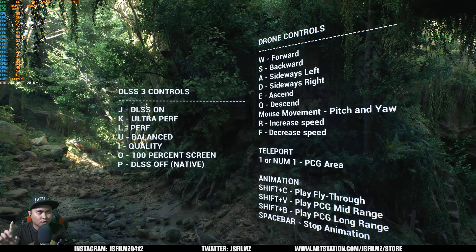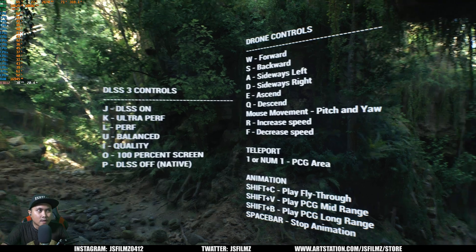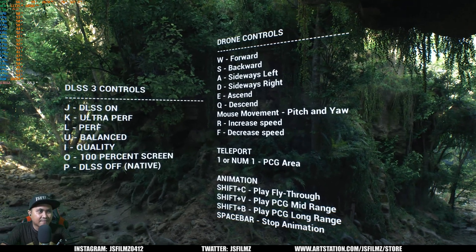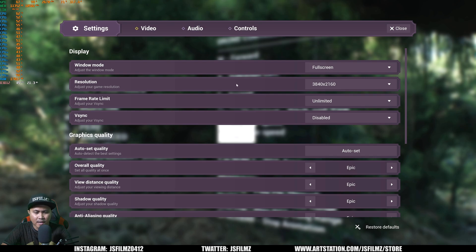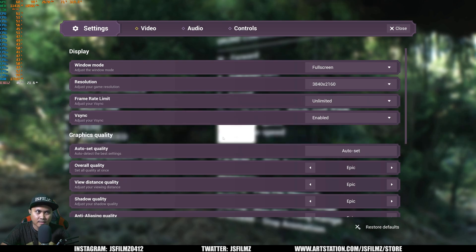First things first, I added the controls on the left. J is DLSS turned on, K is ultra performance, performance, balance, quality, and then O is going to be DLSS on with 100% screen percentage. P is going to be DLSS off. Additionally, if you press F10 I have the stylized blueprint — the only thing that works is the settings, so don't bother with the audio or controls. I have it set to fullscreen 4K, set to enabled.